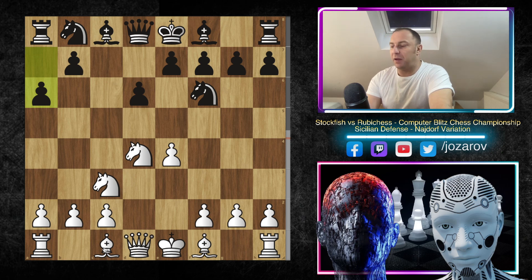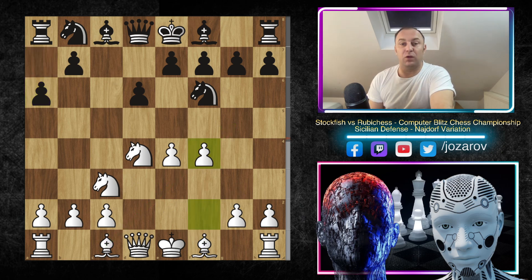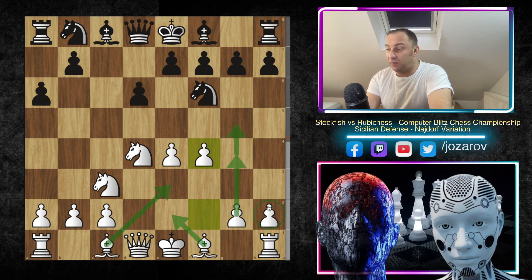You could play plenty of things — of course you can play Bishop to G5, you could go into the English attack with the move F3. But here Stockfish's pre-arranged line was the move F4, which is the so-called Amsterdam variation. The idea is clear: we want to play Bishop to E2, Bishop to E3, then G4, G5, even H4, H5 if the position allows it.